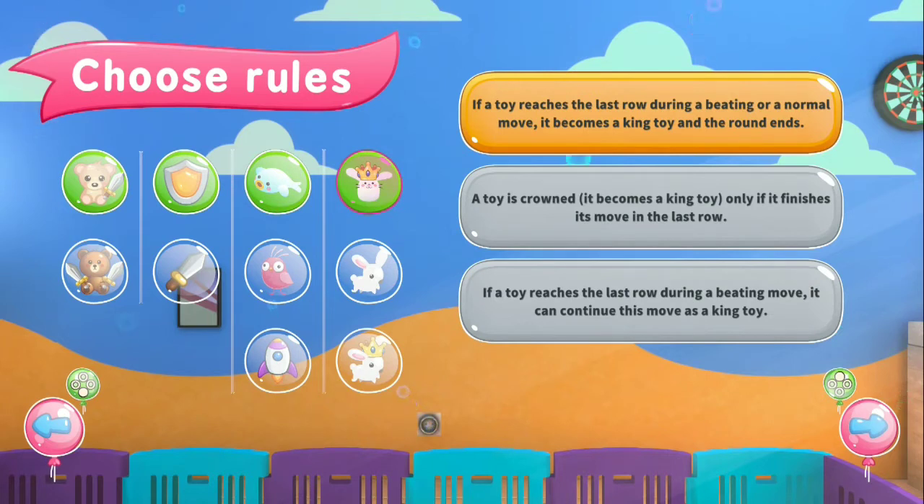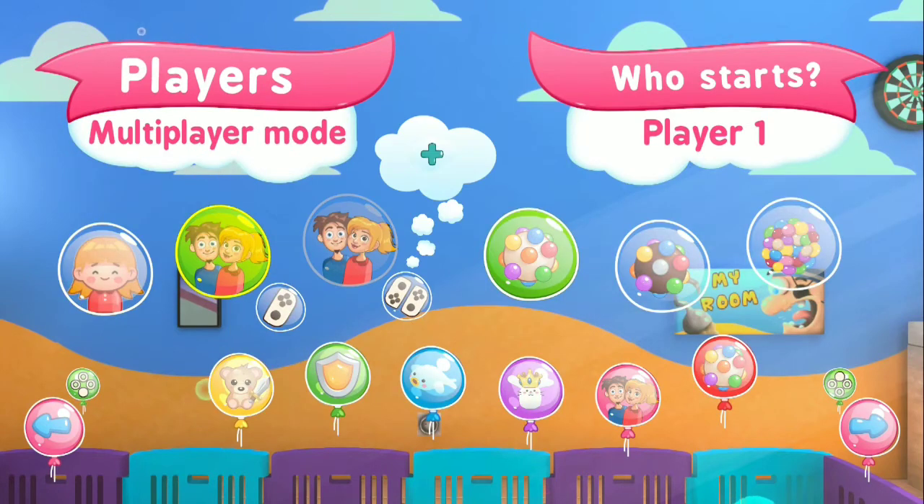And you have options for crowning: if a toy reaches the last row during a beating or normal move it becomes a king toy and the round ends, or a toy is crowned only if it finishes its move in the last row, or if a toy reaches the last row during a beating move it can continue as a king toy. Quite a bit of options. You can play single player with one controller or one Switch Lite, or with multiple controllers.